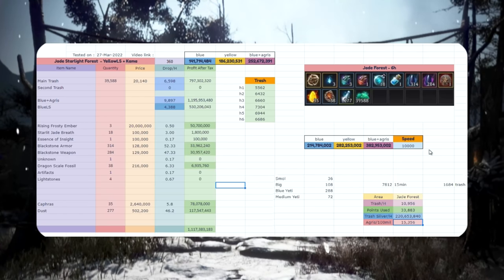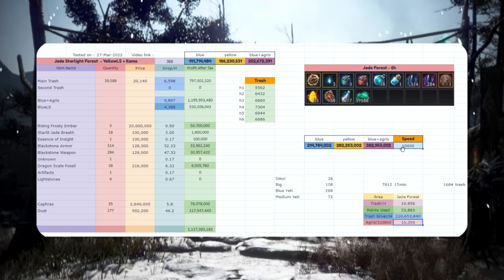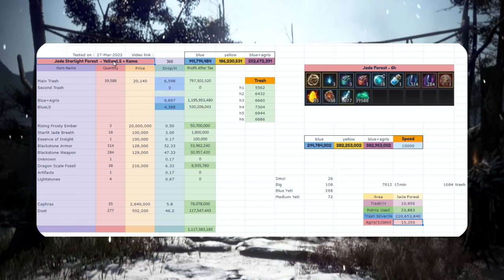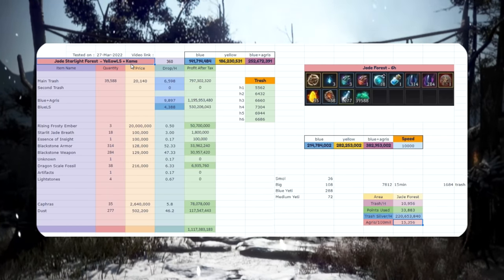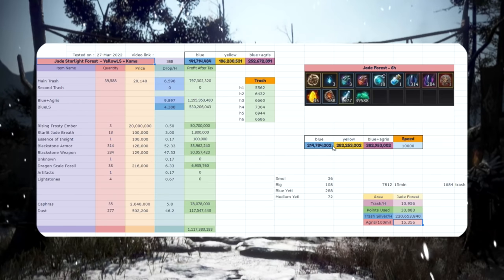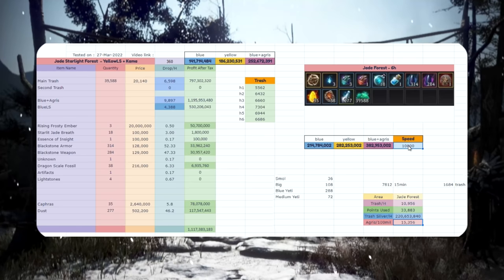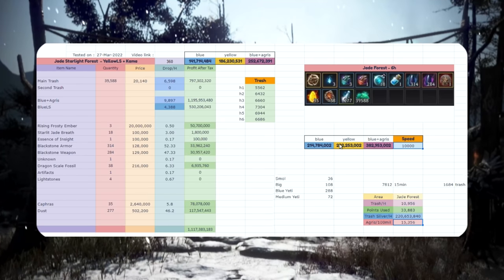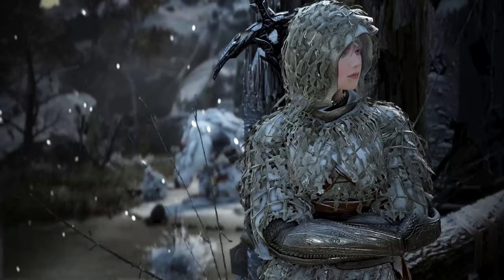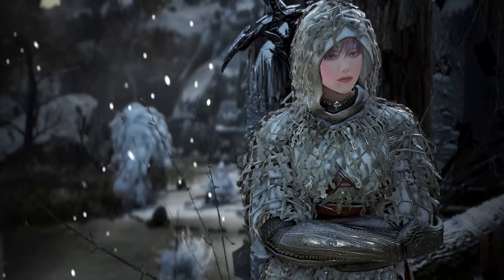I personally, as a prediction, believe around 10,000 trash per hour will be what most people will achieve on a yellow loot scroll. This is my baseline — yellow loot scroll and Kama Blessing, that's all I had for buffs. You might want to run 10th buff as well. But 10,000 you will probably be able to achieve with an optimal class on the official release, in which case it's maybe 300 million silver on yellow — I predict around 350. Let's see if I'm right or wrong.